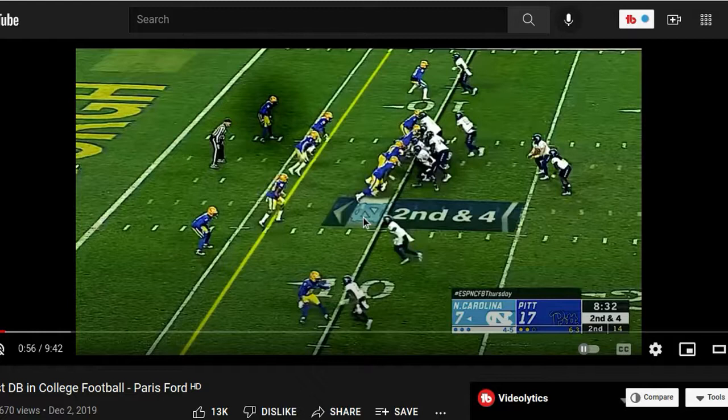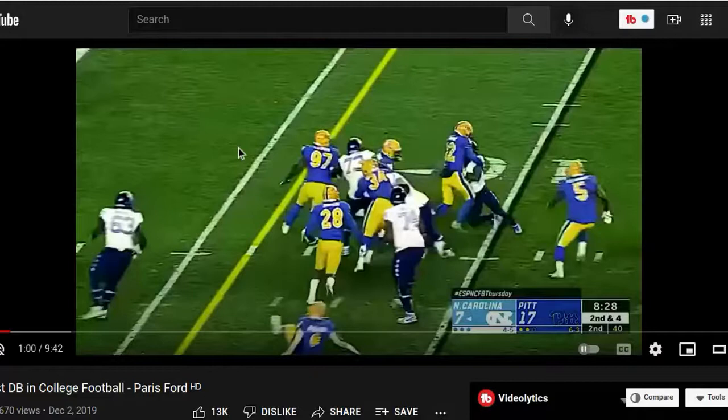A lot of times people are like, 'Oh, he's so big, how can he get down?' Derrick Henry falls. Derrick Henry could get tackled. Anybody could get tackled. There's nobody out there that could run through any tackle. You want to make sure you're hitting these guys in the right spot — aim in that hip region, the sweet spot around the hip trunk region. Aim from the numbers down when you're hitting these bigger dudes to really initiate the contact and stop them in their tracks.